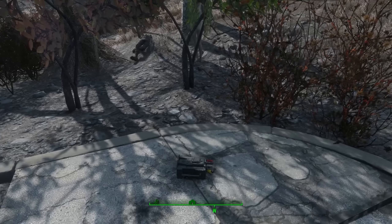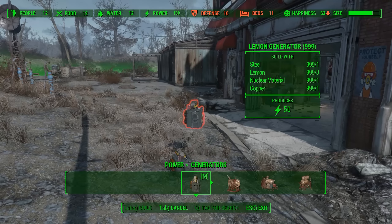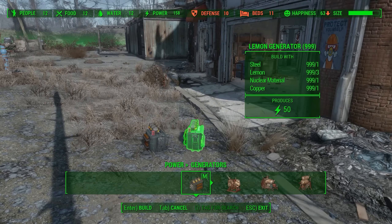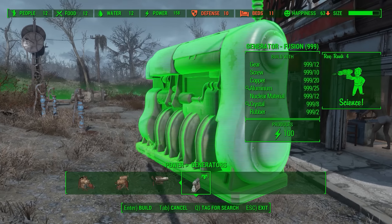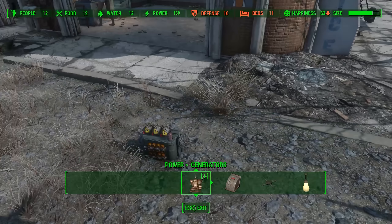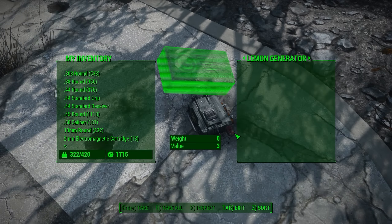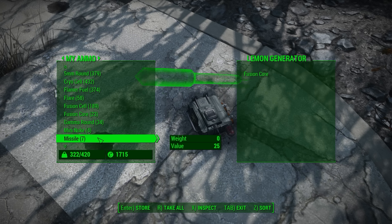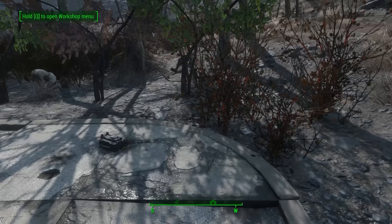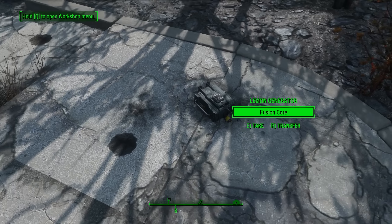Your final option is this thing right here, which is a lemon generator - a generator just like any other in the game. As you can see, if you place it down it does produce 50 power, and it requires three lemons, one steel, one nuclear material, and one copper. That's quite expensive considering the only other generator to produce near that would be a fusion generator, which requires 20 copper and produces twice as much. But it also does more - if you put your fusion cores in this thing, they will recharge. I did test it and you could load this up with 20 partially full fusion cores and in 15 minutes they will all be complete.